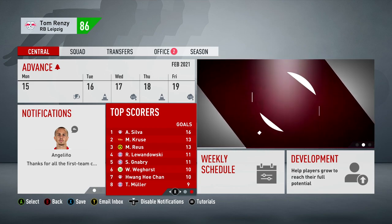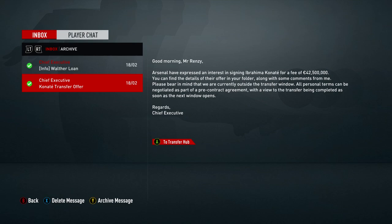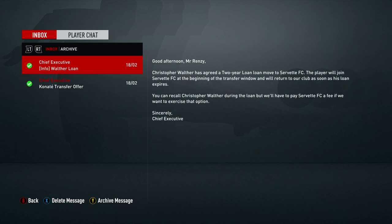Andre Silva is still the top scorer in the league on 16 goals. There's another transfer offer for Canate from Arsenal. In the second season I'm thinking we'll sell either Offer Meccano or Canate - probably Offer Meccano first to keep it realistic, then sell Canate the following season. I don't want to lose both in the same season and weaken the centre-back area. Christopher Wolfer is going out on loan on his two-year deal.